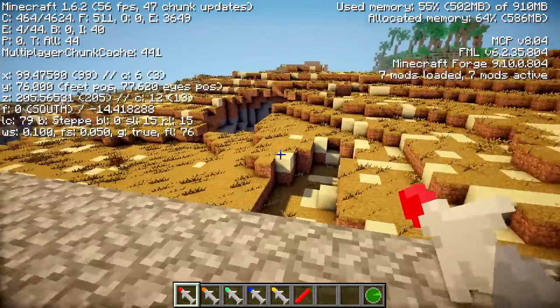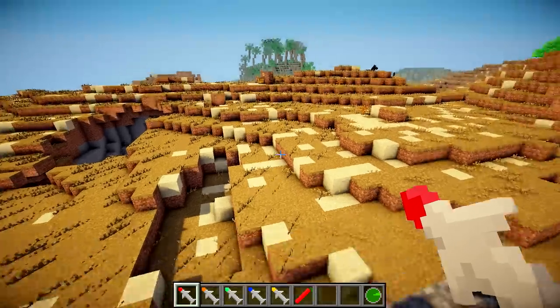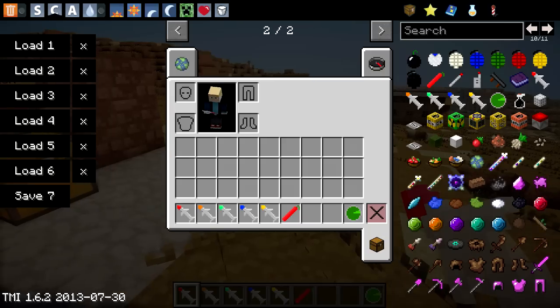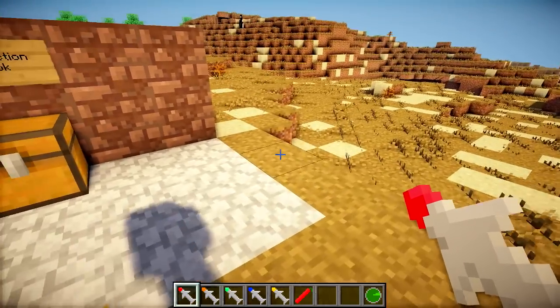We're going to memorize the coordinates for this thing because we're going to need them. So we've got 99, 76, 205 — so we need 99 and 205. Remember that! The first one I'm going to show you is the basic missile.